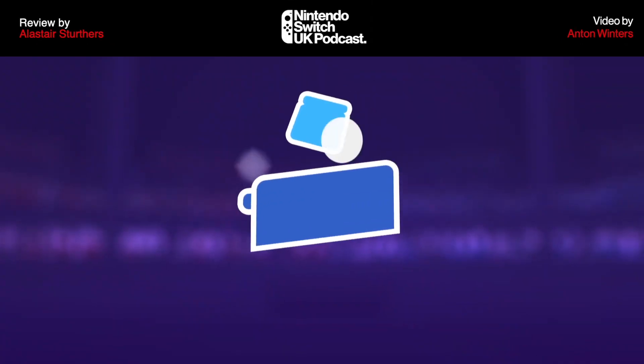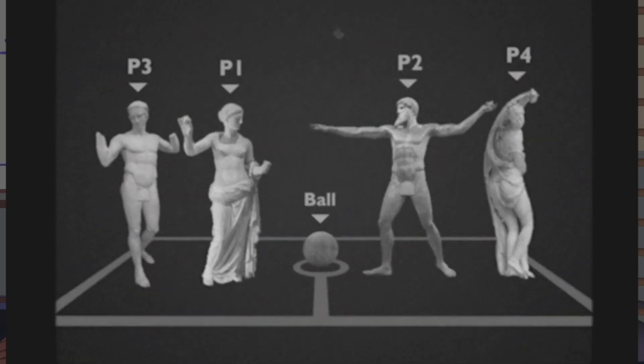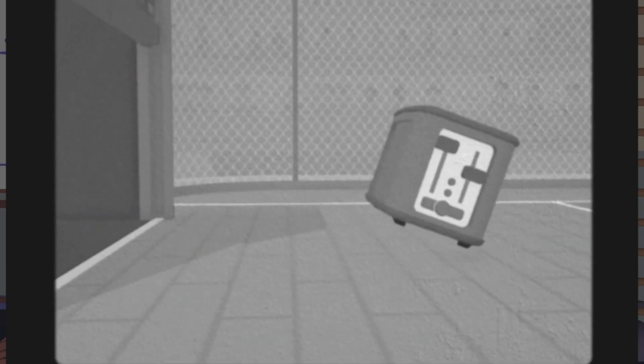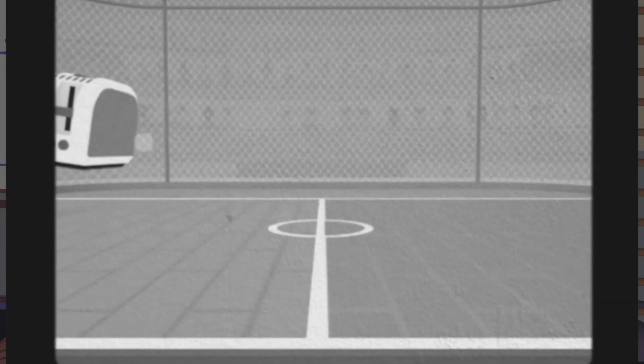It's an interesting, fun little game. On the surface it's really simple. You've got one, two, three or four players who can all grab their toaster, line up on the court, and use their toast or the body of the toaster itself to bounce the ball backwards and forwards and score in the other player's net. Simple.